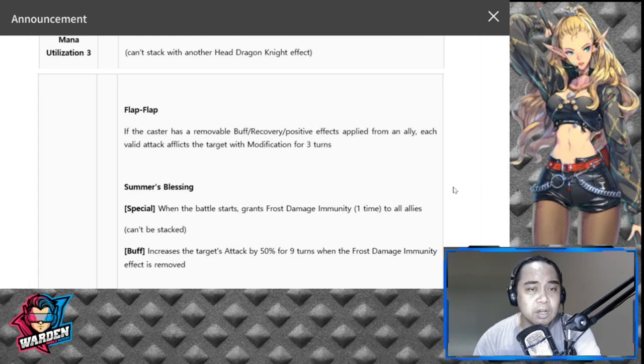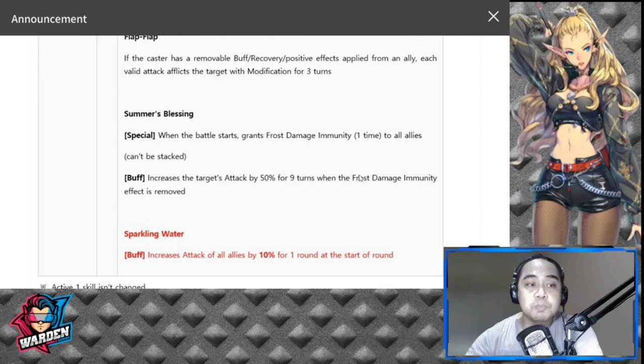Looking at her previous FC passive improvement: if the castle has a removable buff, recovery, positive effect, or blight, each attack afflicts target modification for three turns. I really enjoy this for stalling opponents, especially in manual PvP — and I use it on FC Iris too. Next, Summer's Blessing: when battle starts, grants frost damage immunity once to all allies. However, this actually nerfed her because she deals frost damage herself.